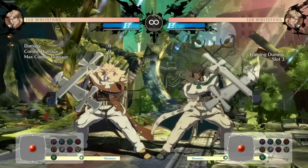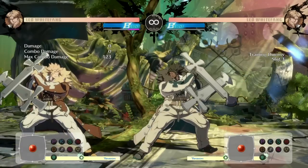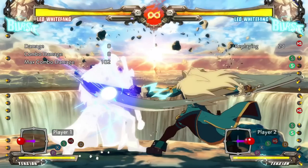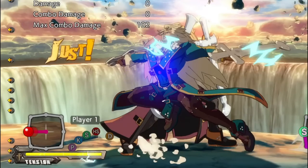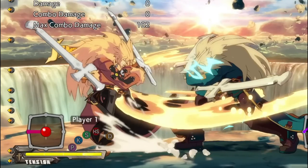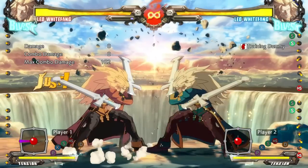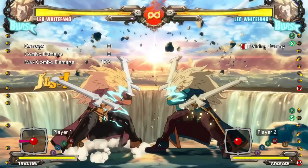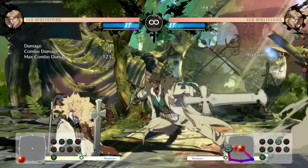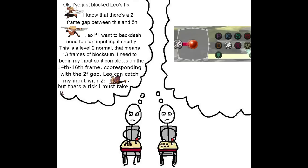If you notice a window coming up within, say, the next five frames where you can backdash if you're quick, in a game with a backdash button you simply have to time your button press right. For a game without one, the process is much more complicated. Once you see the backdash window coming up, you need to preemptively return to neutral, quickly flick back, go back to neutral, then flick back again in perfect timing with the gap, activating the backdash in timing with the backdash window and executing the backdash successfully. This is much, much harder, but let's go over it one more time.